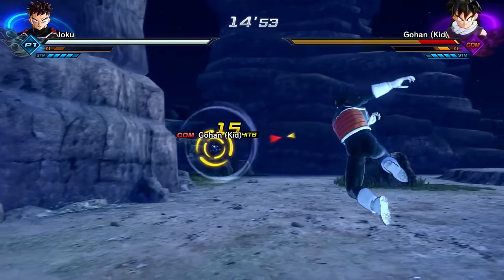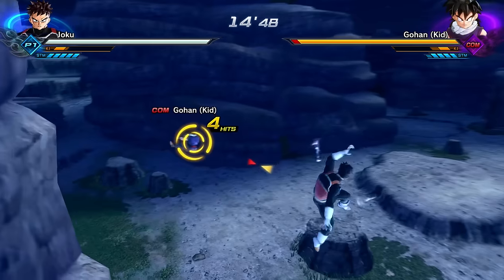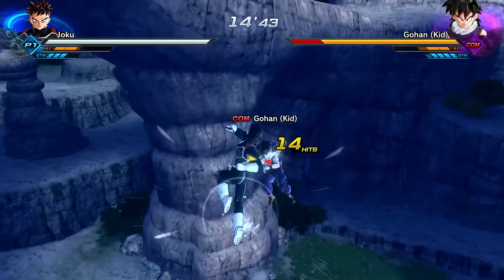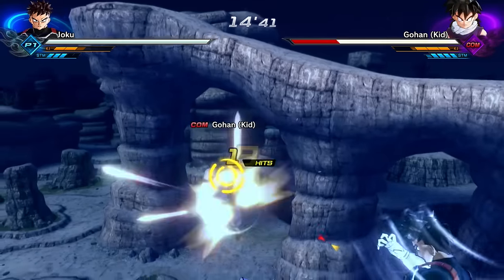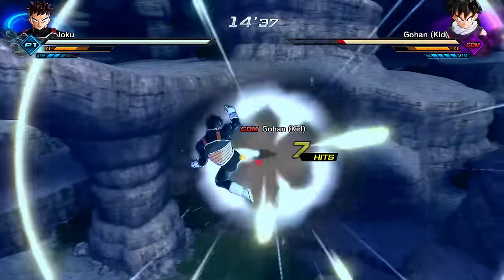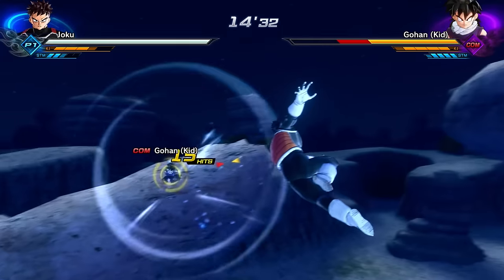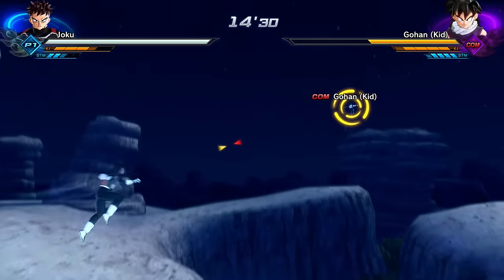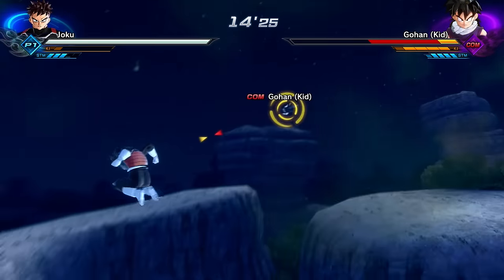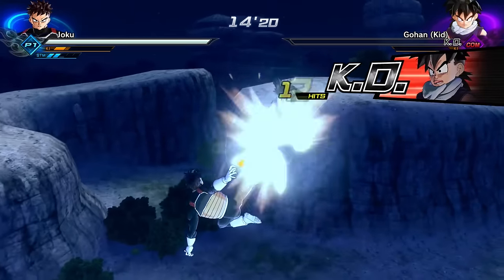Gohan has about one and a quarter bars of health. I think we're fighting these guys one at a time, which is nice. Let's start off with a Giant Storm. Somebody in the comments said I called it a 'little giant storm' — which is kind of an oxymoron. Giant Storm, baby! He hasn't even hit us yet — flawless victory against Gohan!